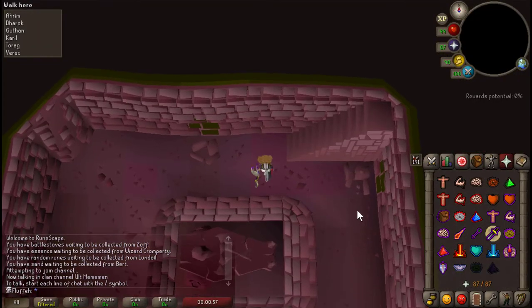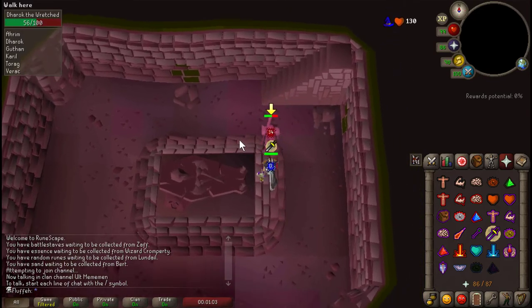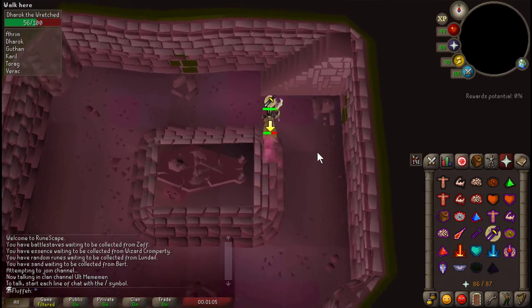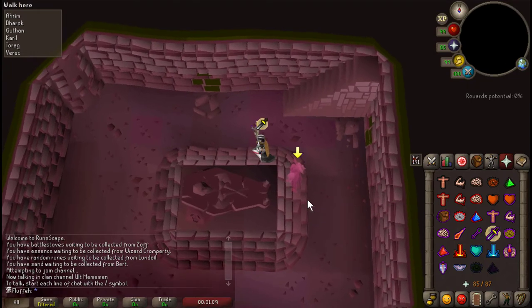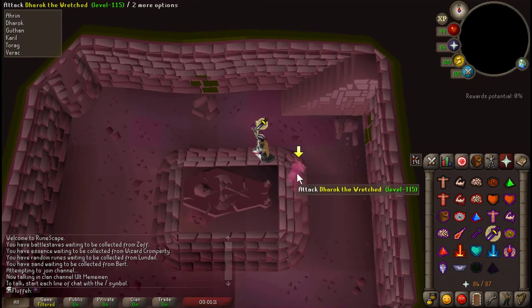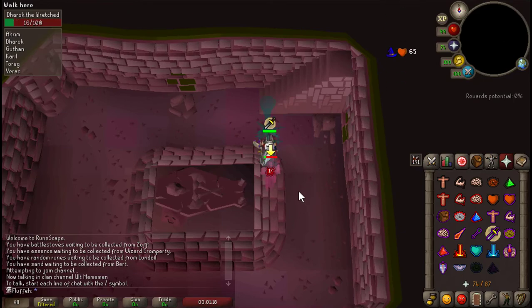This is Dharok. This is going to be the spot where you flinch him. I'm not really going to show you how to flinch just yet, but you get him trapped on this corner. Basically, you wait for the HP bar to go away, give him a good smack, and then walk back into safety. I'm going to go ahead and kill him real fast so we can move on.